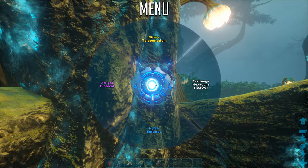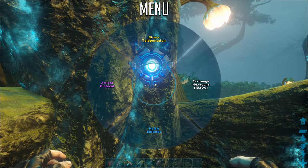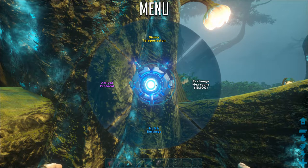The second thing from HLNA's radial menu is arrival protocol. You'll only need to use this when you're almost finished with Genesis and ready to verse the final boss.